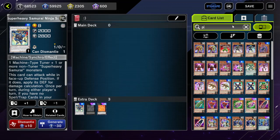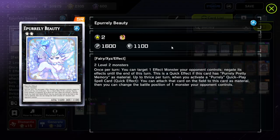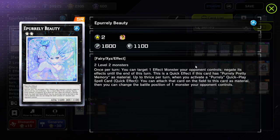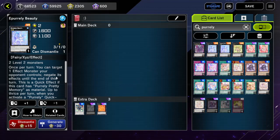Pearly kind of works weird and doesn't have to deal with this issue. With Pearly Beauty, the first effect — once per turn, target one effect monster your opponent controls, negate its effects until end of turn. This is a quick effect if this card has Pearly Pretty Memory as material, which it probably does. So you can just negate your opponent's effect monster every single turn, essentially. It's soft once per turn, weirdly enough.